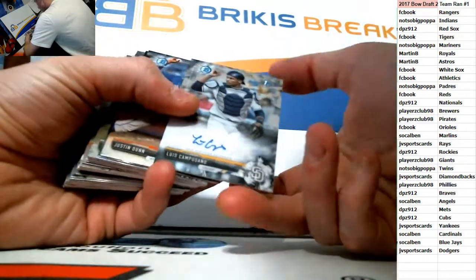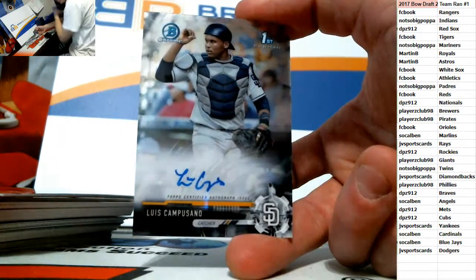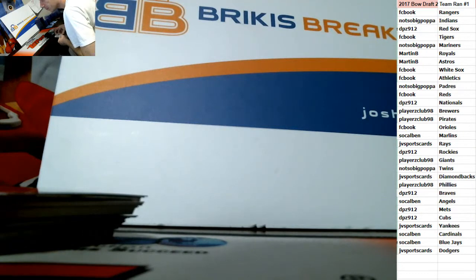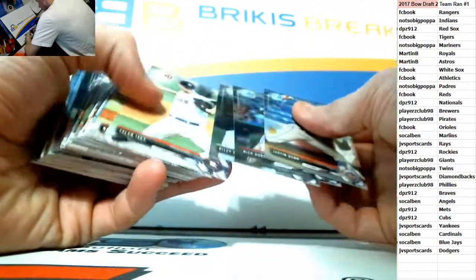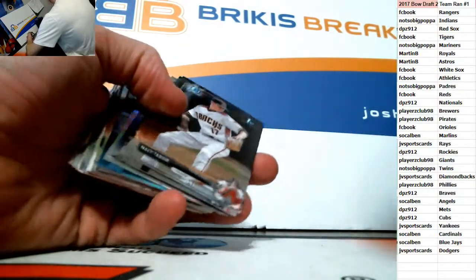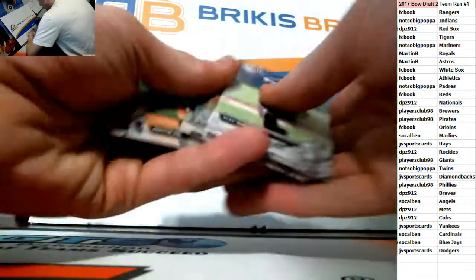Louis Camposano is the auto for the Padres — first Bowman base auto for the Padres, going to Papa. He's definitely not one I thought would go there unless he goes to learn something we can use in the playoffs and then comes back. Mark Vientos out of $399. But it is crazy, man.